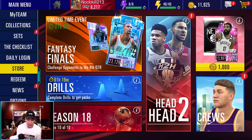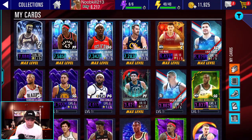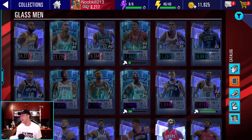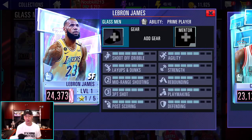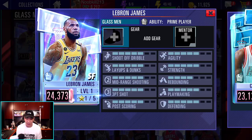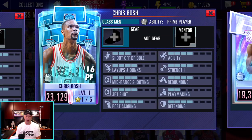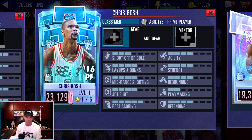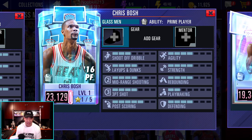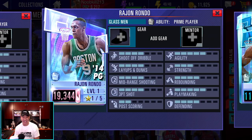Let's go ahead and check out the collection before we get into the pack opening. Here are three pink diamonds. We already saw LeBron James at 24,000 power. There's also — Chris Bosh, 23,000 power. I believe this is the first time Chris Bosh is actually in NBA 2K Mobile, so that is pretty sweet. Then we also got Rajon Rondo right here at 19,000.